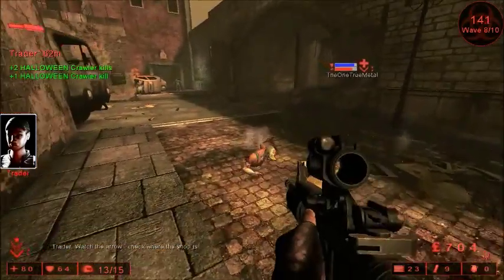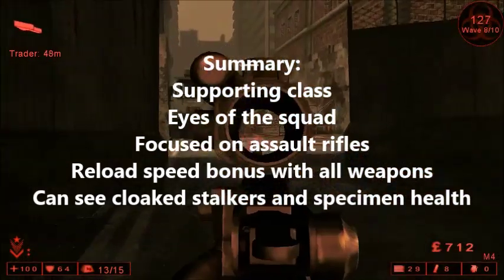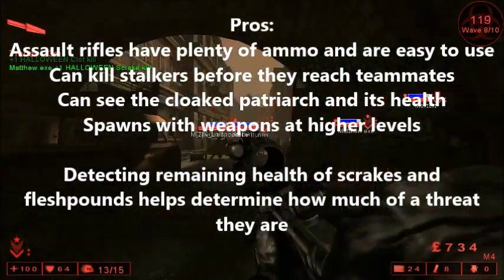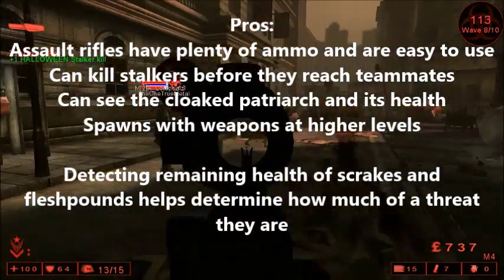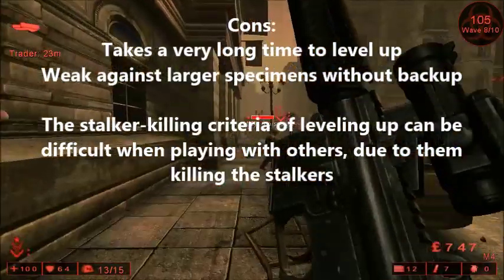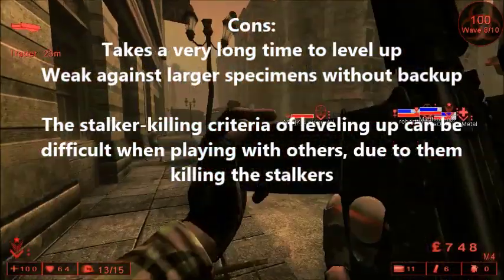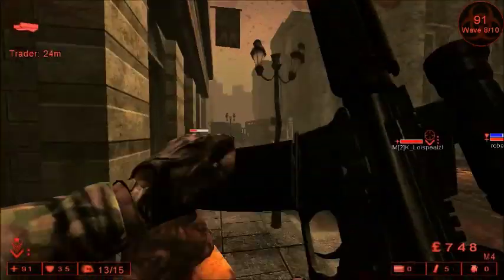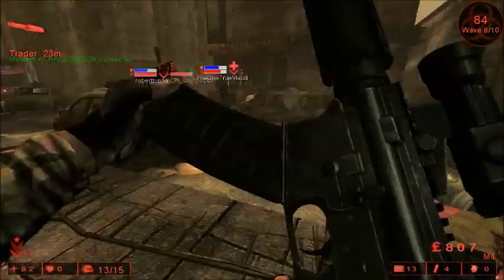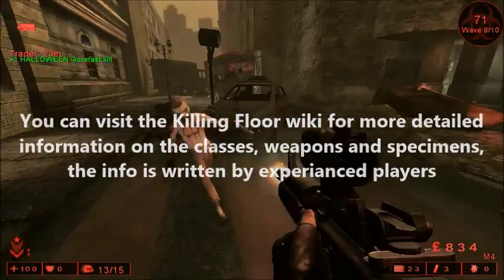So that pretty much covers all the important aspects of the Commando. To summarize: uses assault rifles with many associated bonuses, ideally suited for reconnaissance — detecting stalkers and gauging specimen health — and wiping through hordes of clots, stalkers, and crawlers so other classes don't have to worry about them. The Commando will need support when taking on bigger targets, which the Sharpshooter and Demolitionist are more ideally adapted to deal with. I sincerely hope this guide has helped you, and you can also visit the Killing Floor wiki for more detailed information — I'll put a link in the description below if I remember.